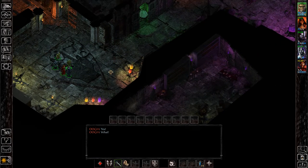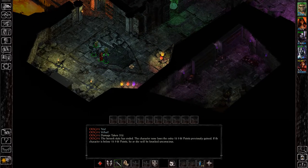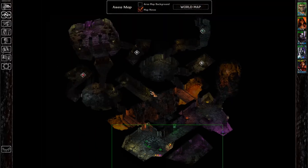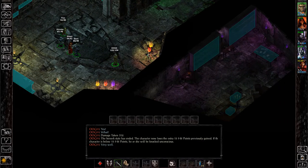Hey everyone, I'm Almar of almarsguides.com and in this video I'm going to show you how to start the Sarevok secret quest in Baldur's Gate 1. Where I am right now is on the second floor of Korlaz's tomb. This is the prologue area of the Siege of Dragonspear expansion, and it's the first area you come across.